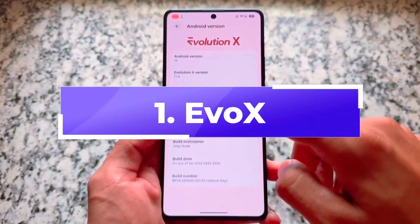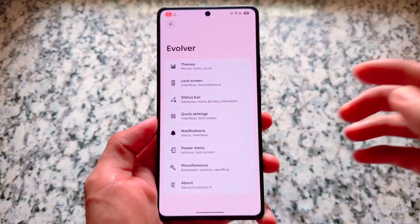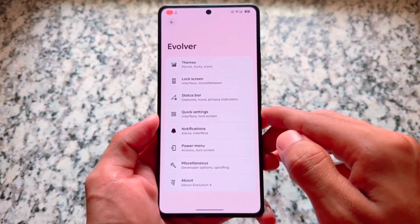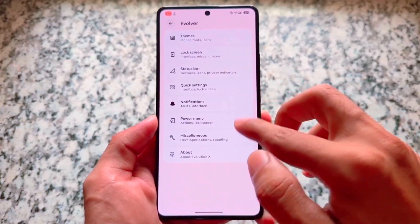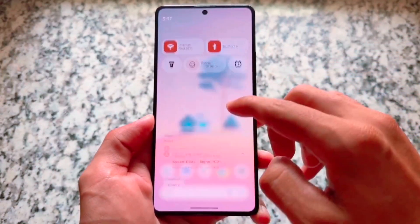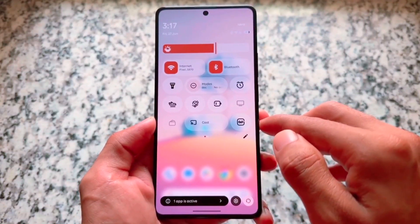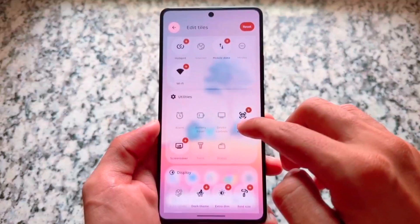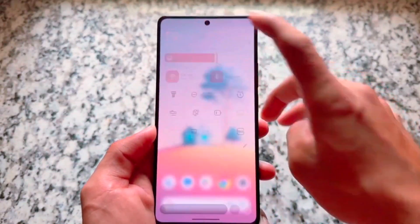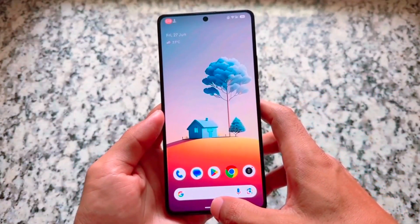First on the list we have Evolution XOS, which is always one of the custom ROMs that brings many useful features and customizations. This build is based on Android 16, making it one of the only few custom ROMs offering Android 16 in an official version. It includes a new quick settings panel and many more things. For now, it is officially available for only a few devices.